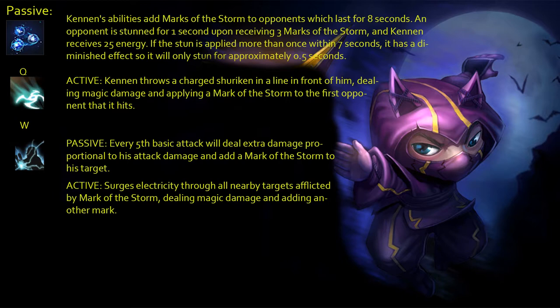Kennen excels at bursting down the whole enemy team and he excels at crowd controlling. Kennen is an AP mage carry and his passive is Mark of the Storm. Upon dealing damage with your spells your opponents receive Mark of the Storm. After receiving three marks your opponent will be stunned for one second. If you stun them again within seven seconds the stun will only last half a second.